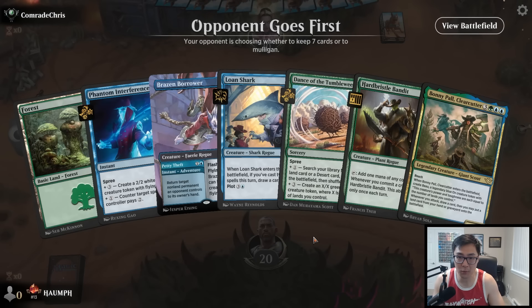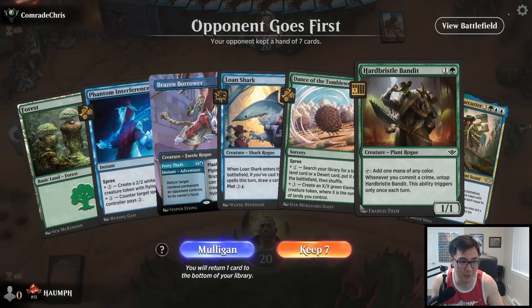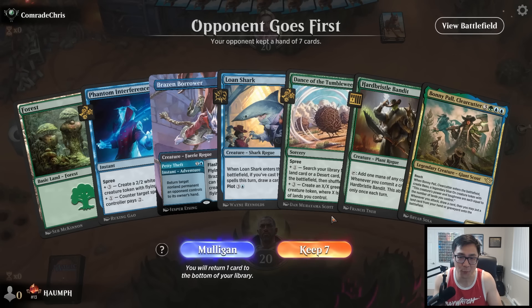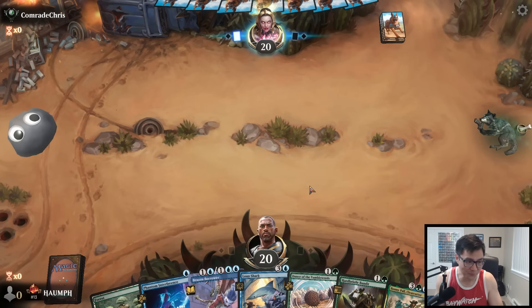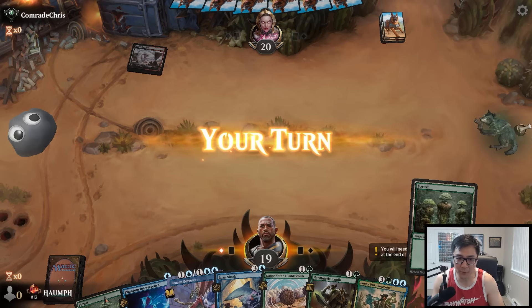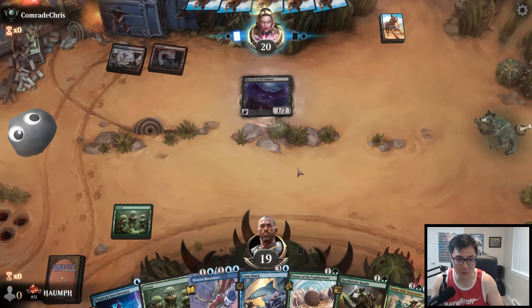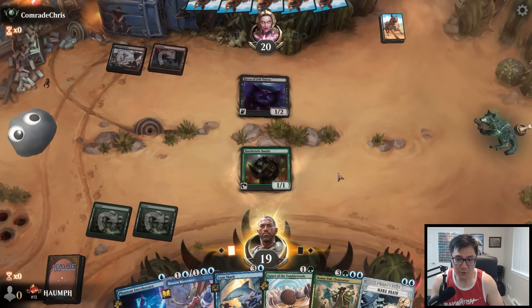Alright, Round 1. This hand just needed lands — we have Hard Bristle Bandit, Dance of the Tumbleweeds, Oasis Gardener. One lander on the draw — I have a Bonnie Paul. If they kill this it's kind of a problem. This was such a mistake — this is for all you greed bags, I'm doing it for you. One lander on the draw, Hard Bristle Bandit plus Dance of the Tumbleweeds, we have Bonnie Paul in our hand. Our opponent played a Jagged Baron so there's a really good shot this Hard Bristle Bandit dies. This is the life that we chose to lead.